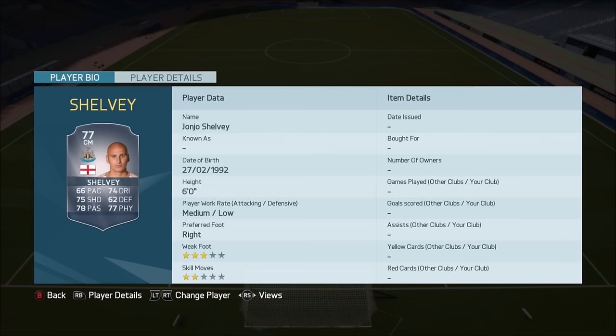Next player is Tim Klose, and he has gone from Wolfsburg to Norwich in the Premier League. That's not the last Norwich signing you are going to see in this video — there are a couple more later on. He's 6'4" but he's not very quick, so I doubt anyone is really going to go near him.